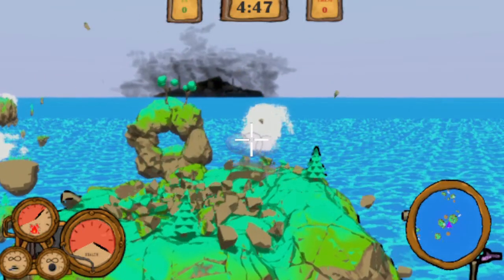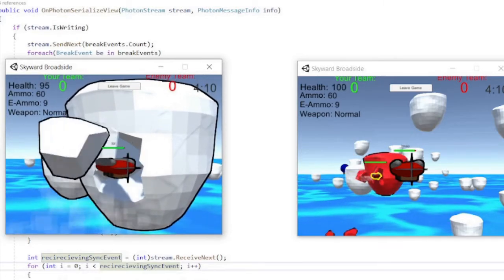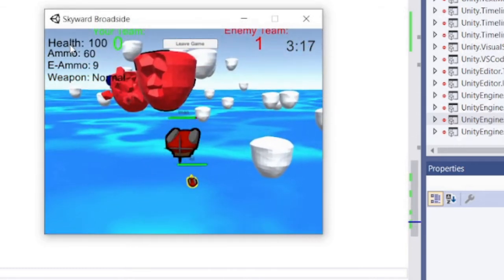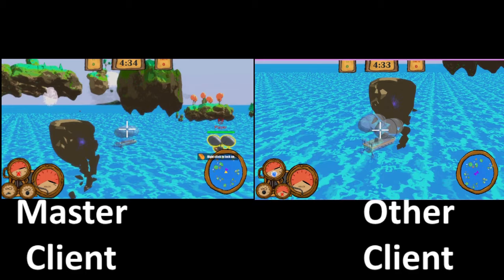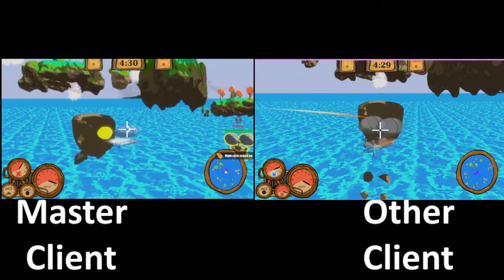Originally, we had every breakable synced across the network to get around Unity's non-deterministic physics. However, should networking latency become an issue, this would fall apart. It also uses a lot of network traffic itself. In the end, we scrapped the system and only synchronised what broke, with the force and in what direction. This lets destruction remain deterministic, with only some small errors in how the island fragments will fall.